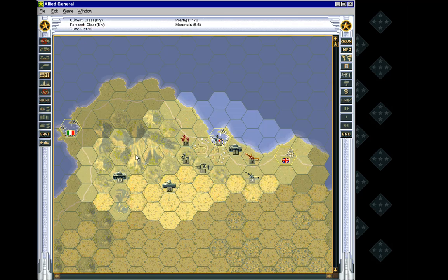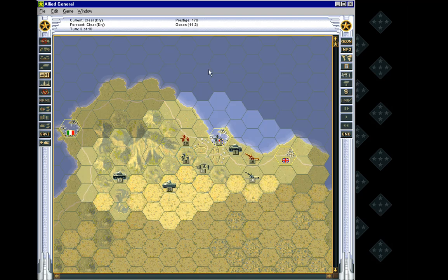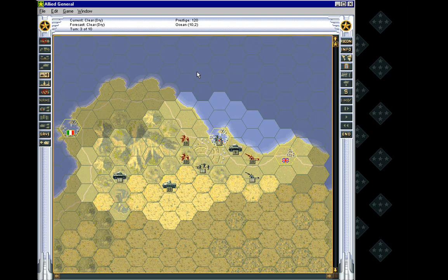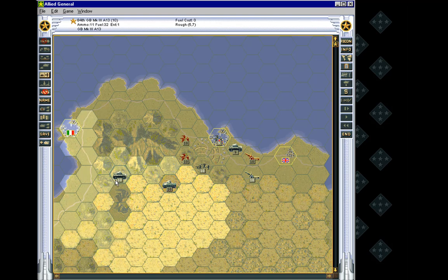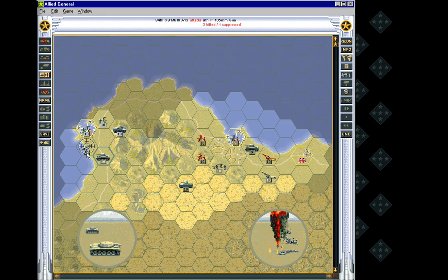Can I use you guys to scout ahead a bit? Try to figure out where the enemy went. We'll get you guys elite reinforcements — that is far more expensive than regular reinforcements. I have 170 prestige. So getting them elite replacements seems silly early, but it's the only way to keep their strength at 120. That costs us 50 prestige. Here we go — early access to beating up on their artillery back here.